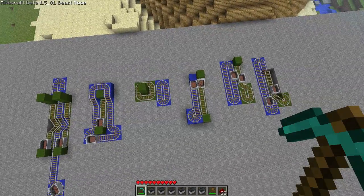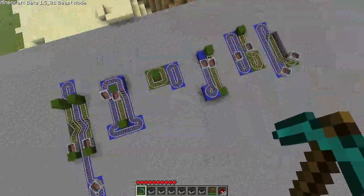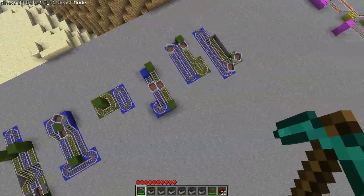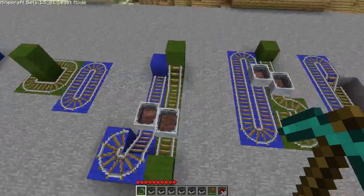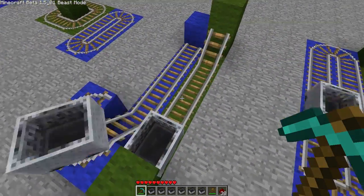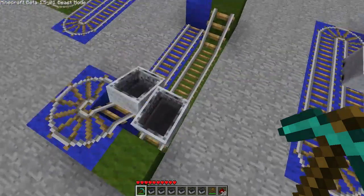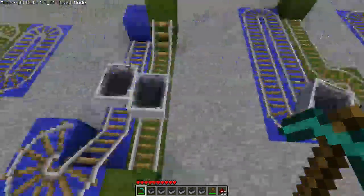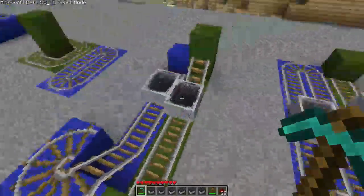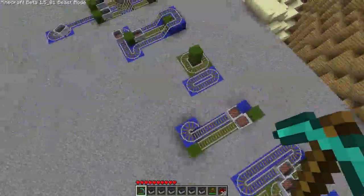Hello everybody, my name is Robert. This is just a video on basic minecart boosters. First of all, I just want to say that as of Beta 1.5, a minecart will push another minecart as long as it is right next to it. So see how those two touch each other — they launch after they touch each other.